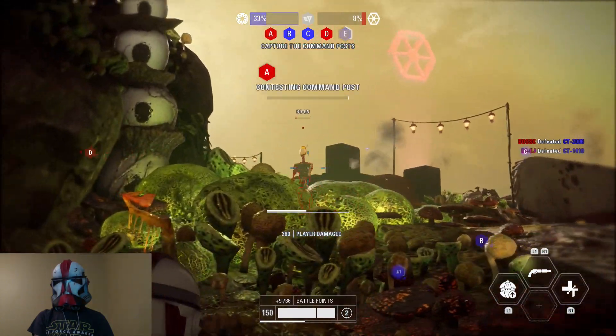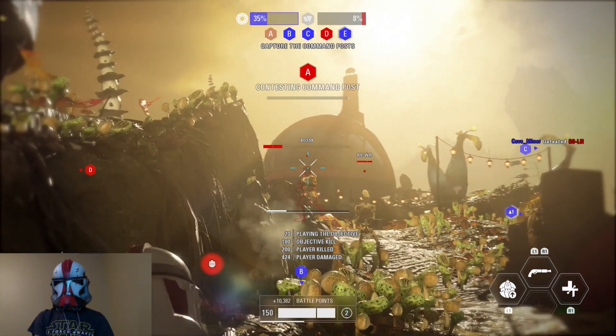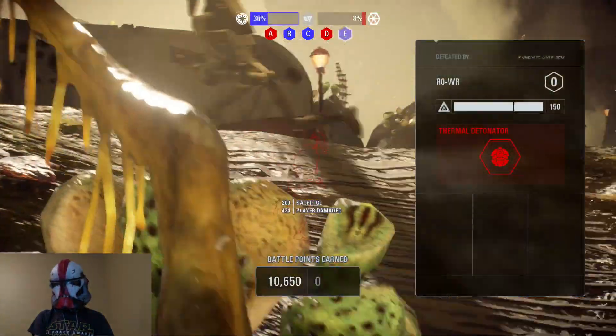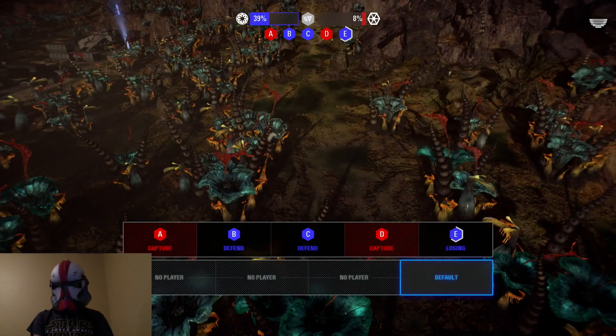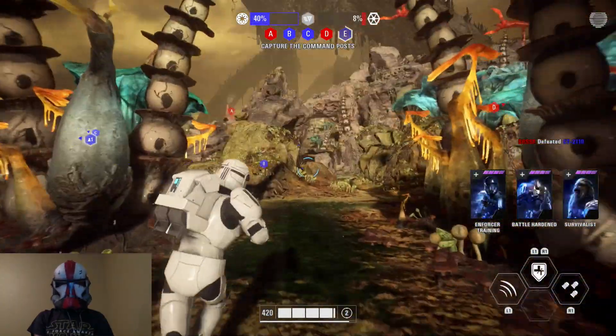Don't miss these enemies. Just died for the first time — 10,000 battle points. Alright, let's spawn in as Commando. We're just gonna do a hero, but Commandos are new and cool and we're in a clone helmet, so might as well play as the clone.